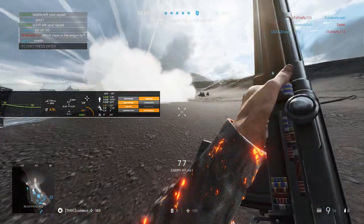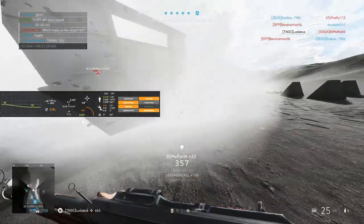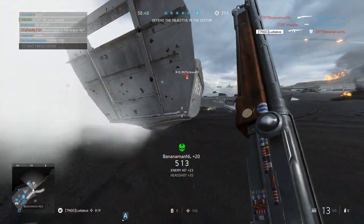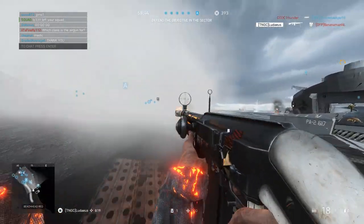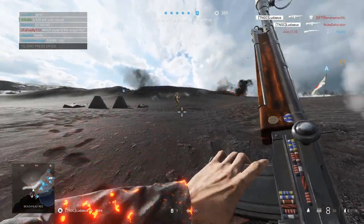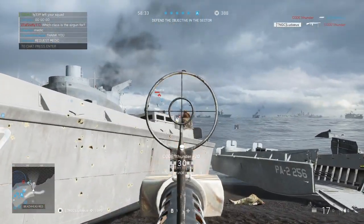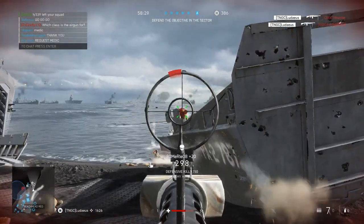Once you get to rank 4 with this gun, I would suggest changing the specializations and go right, left, left, right in the specialization tree. Quick aim allows you to aim down sights faster, making it a little bit more responsive in close quarters combat. Next is enhanced grips — although not particularly great for LMGs, it allows the hip fire to be a little bit more accurate, which makes it okay in close quarters situations when you don't think you can ADS quickly enough.